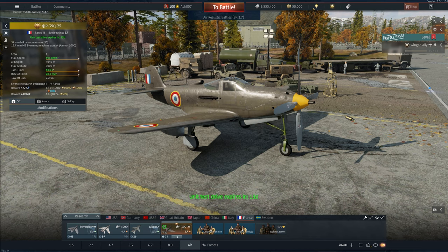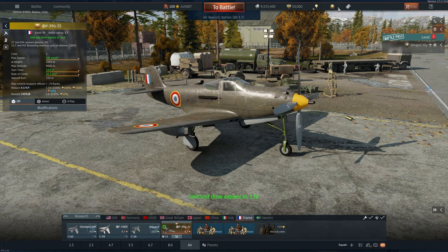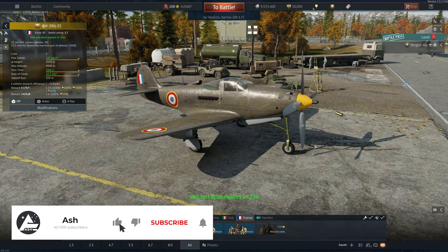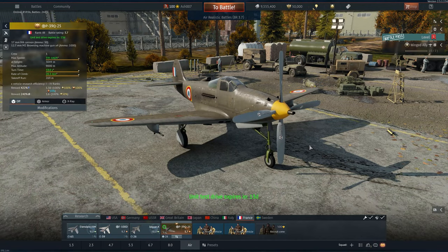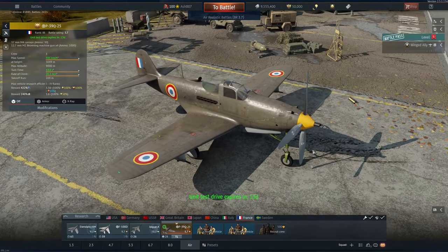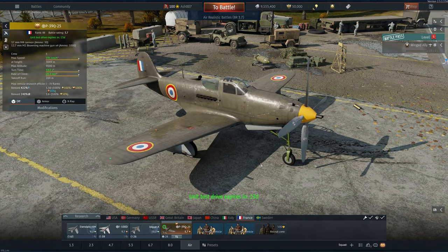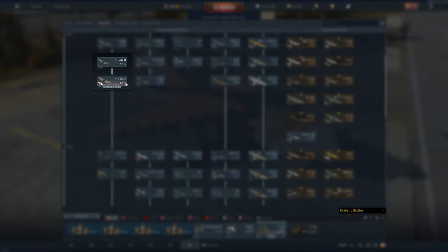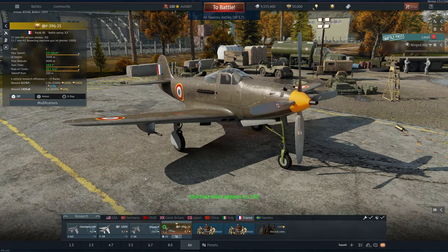Anyway, speaking of disappointment, this is the new battle pass vehicle — the P39 Q25. You get this as part of completing this reward season. Now I don't actually have it; I'm only battle pass level one. It's a rank three vehicle, battle rating 3.7. It's essentially a P39 with a French camouflage. We have quite a few P39s, P63s, and King Cobras in the Russian tech tree, and the USA has quite a number of them at lower tiers. It's a premium with a 37mm cannon and some 12.7mm machine guns.